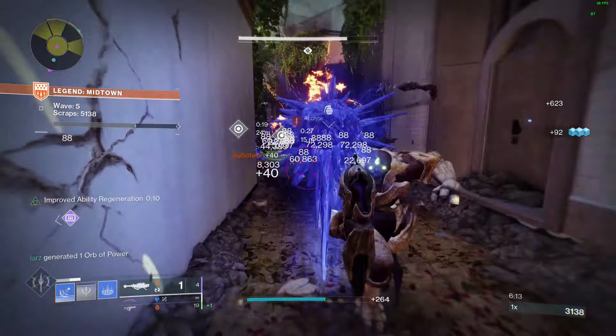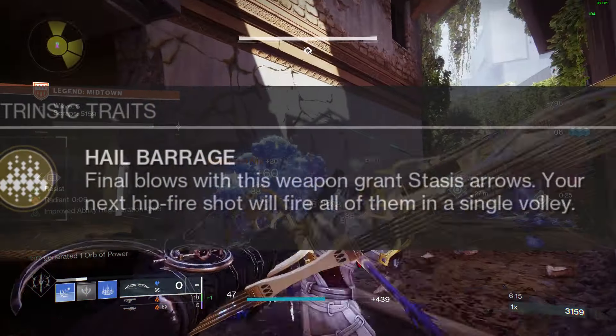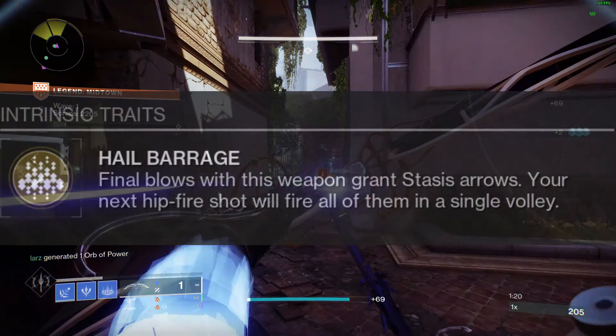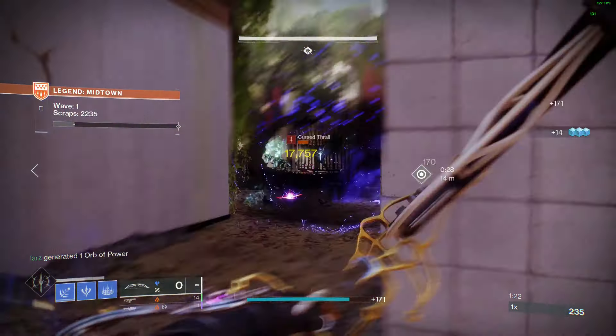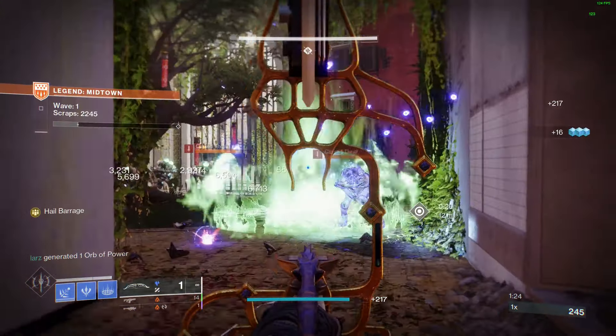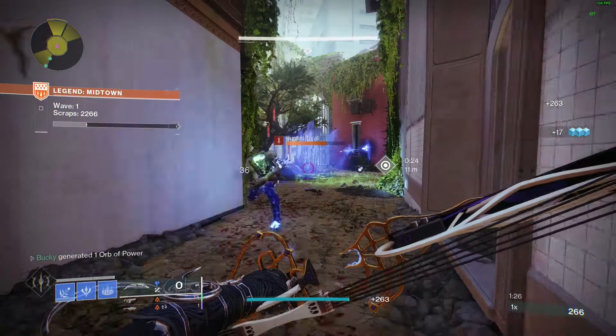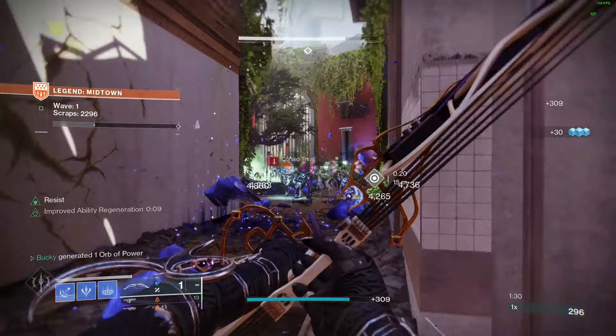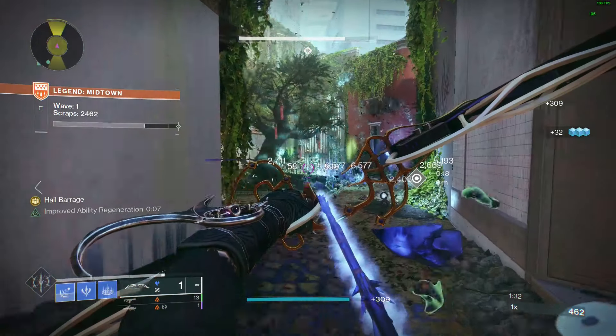The Vergla bow has an exotic perk called Hail Barrage: final blows with this weapon grant Stasis Arrows, and your next hipfire shot will fire all of them in a single volley. And Hailstorm: direct hits with Stasis Arrows freeze combatants, and Stasis Arrows that impact the environment create Stasis Crystals. The Catalyst grants Shiver Quiver, which grants faster draw speed after slowing or freezing an enemy.